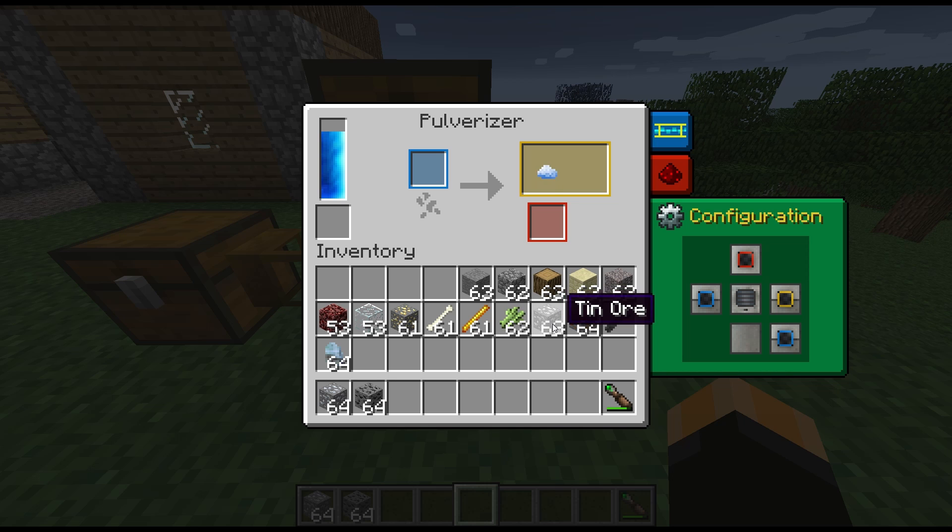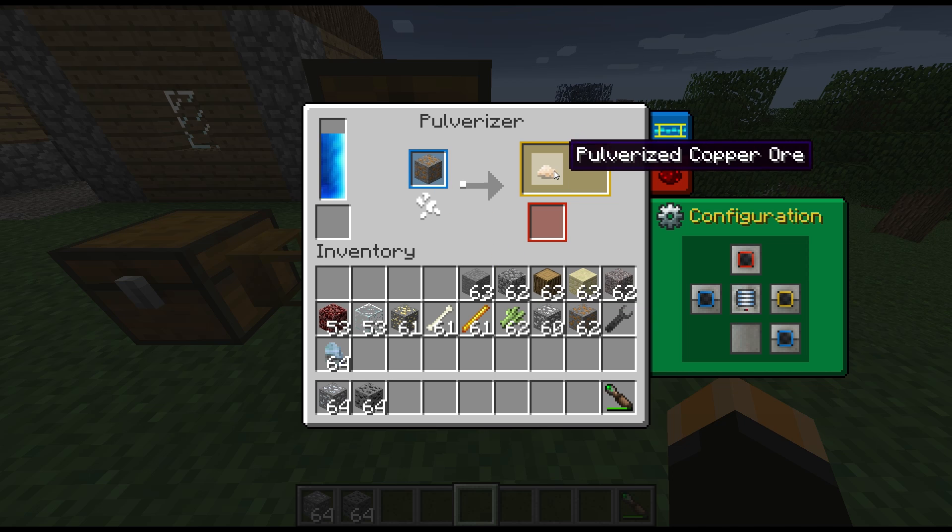Tin ore is going to give us pulverized tin ore, as you'd expect. Bear in mind these are ores from other mods. Pulverized copper as well.